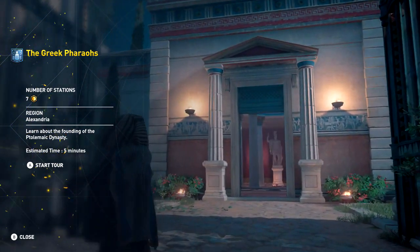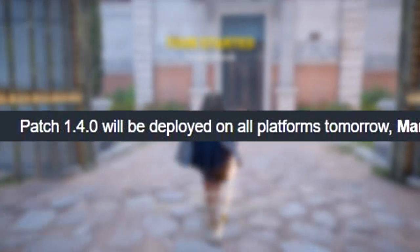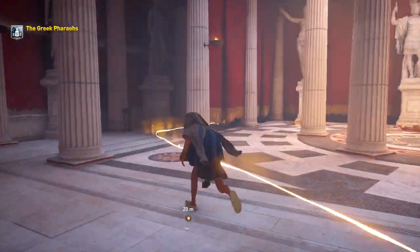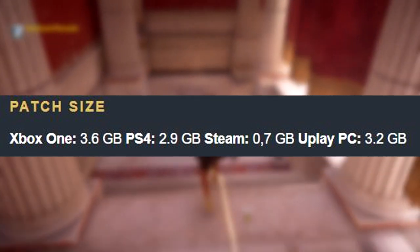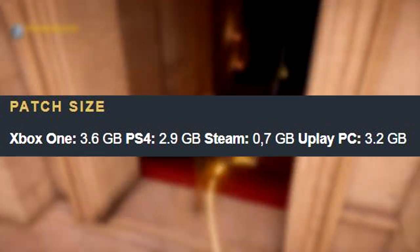March 6th is the next big day for Assassin's Creed Origins, because patch 1.4.0 will be dropped tomorrow. The patch sizes are as follows: for Xbox One it's 3.6GB, for PS4 it's 2.9GB, for Steam it's 0.7GB, and if you're on Uplay, 3.2GB.